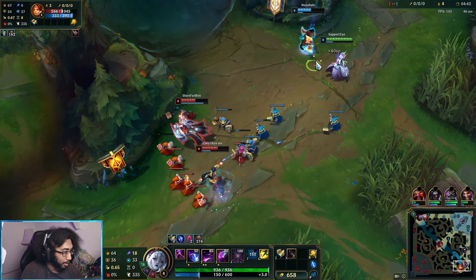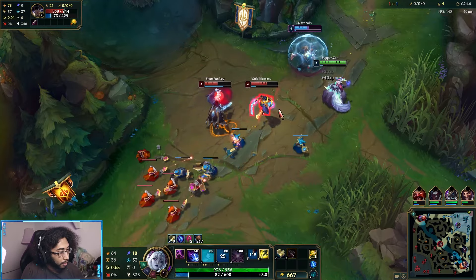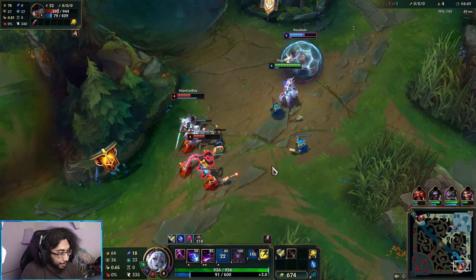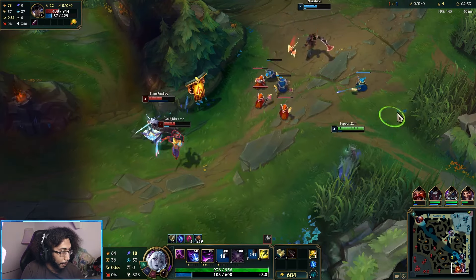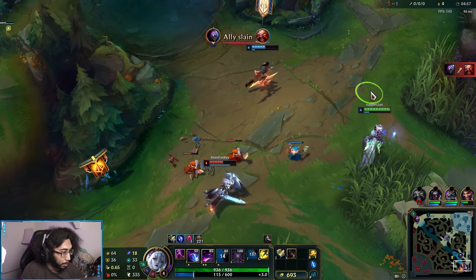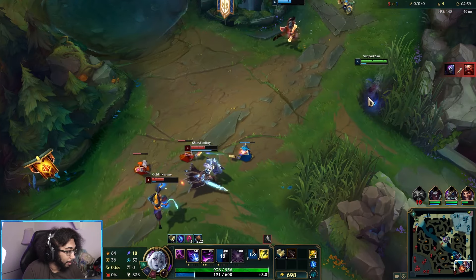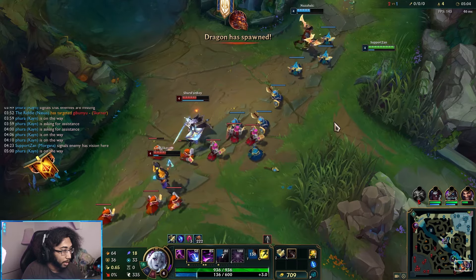I'm going to be maxing my W first, and then maxing my Q after that. They don't really have that much magic damage on their team that I'm worried about breaking the Black Shield, but we don't want to underestimate what they have anyway.